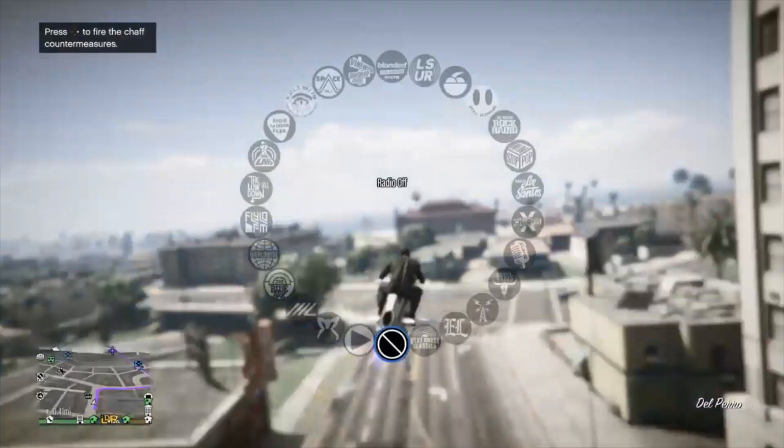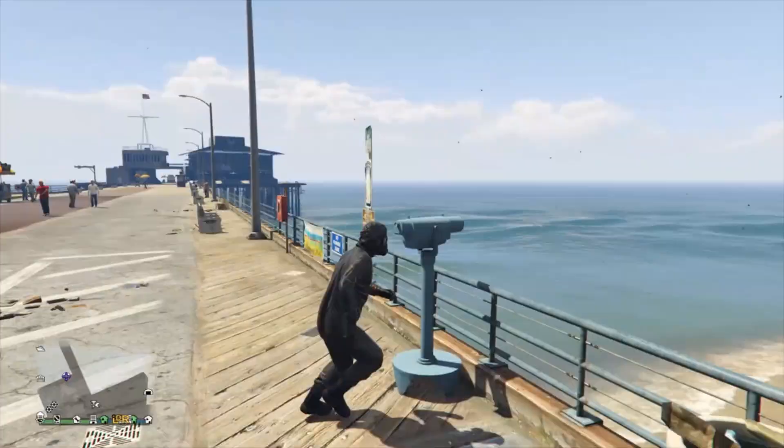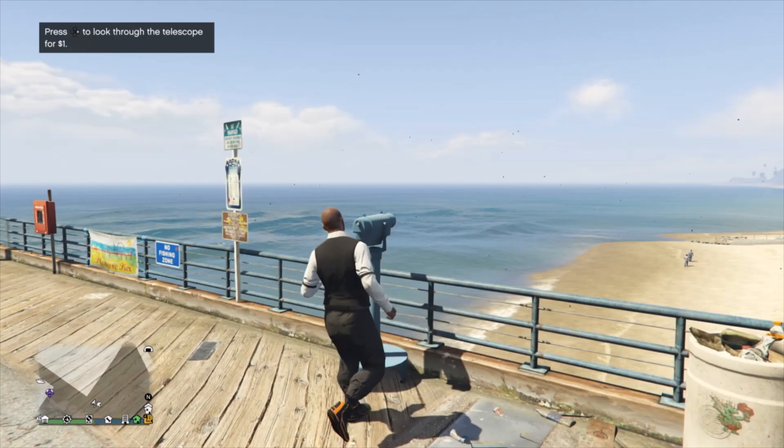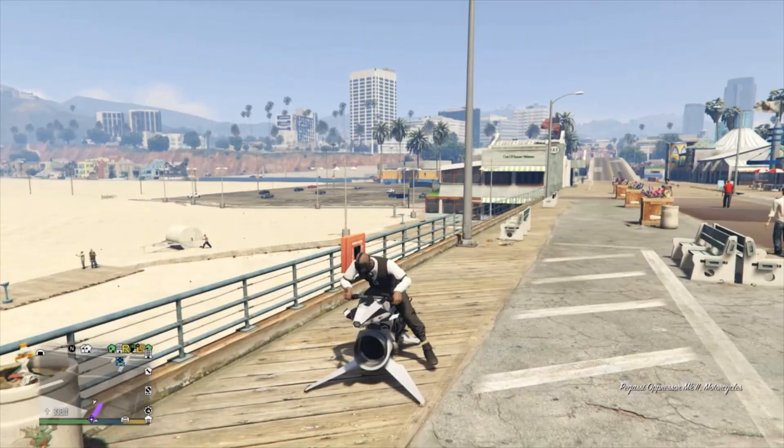Once you finish up doing that, you then just want to go ahead and head to the Bro Walk to the telescope. I failed my first two times — you just want to run past the telescope and push the taunt button at the same time. Once your character gets stuck, you just want to hold the d-pad, go to style outfit, and push on the first outfit.